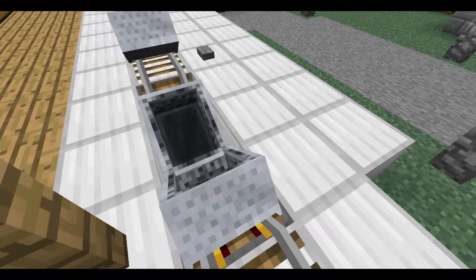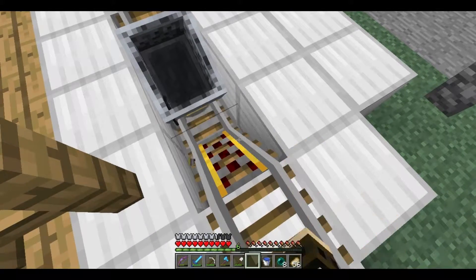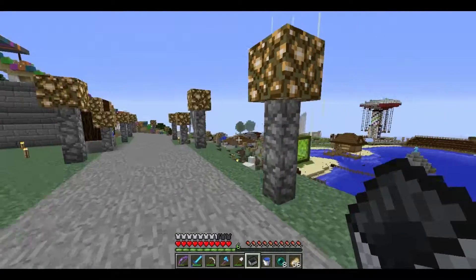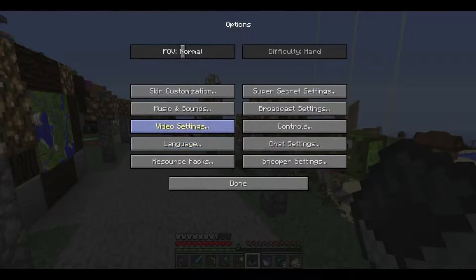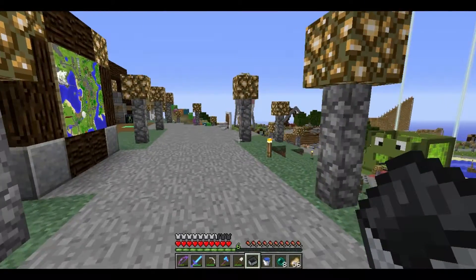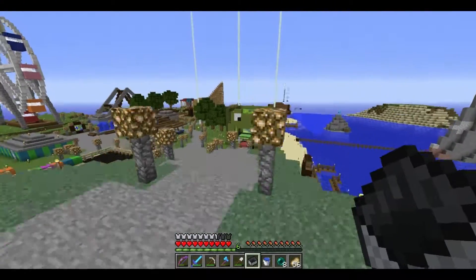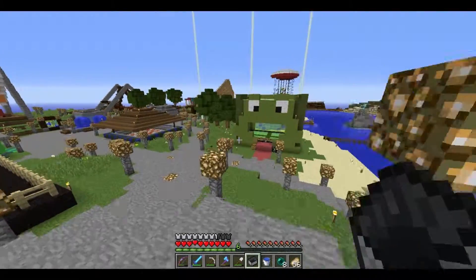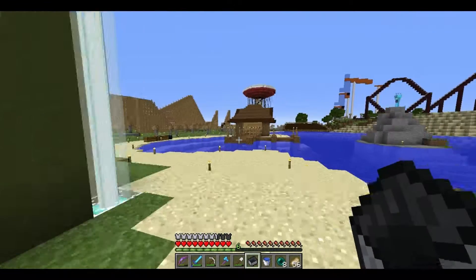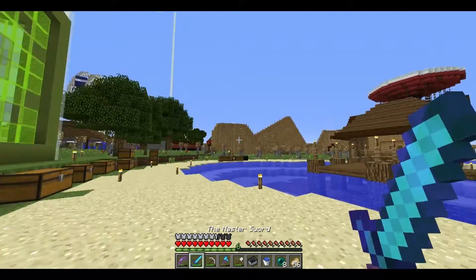And more importantly, that was Nine Flags. I hope you enjoyed this tour of Nine Flags — it's been insane for me. This place is just, all around, one of the coolest places on the entire server. This has been Crimson — I hope you enjoyed this video. I didn't know we had such an amazing place on the server. I'll see you next time guys.